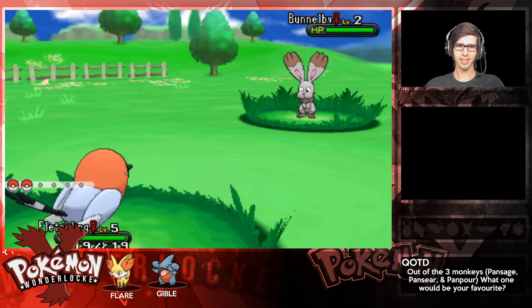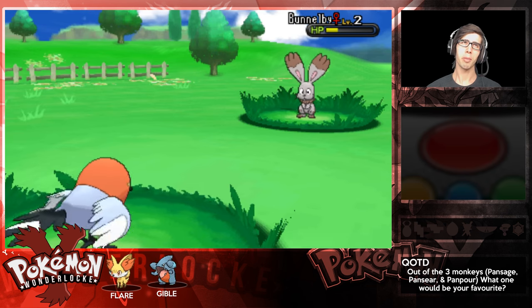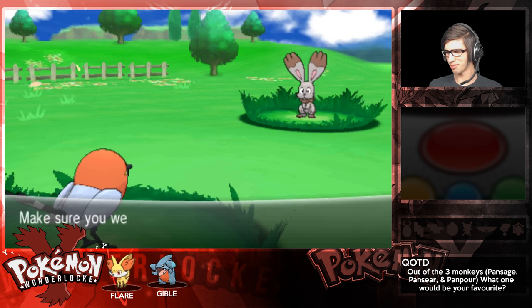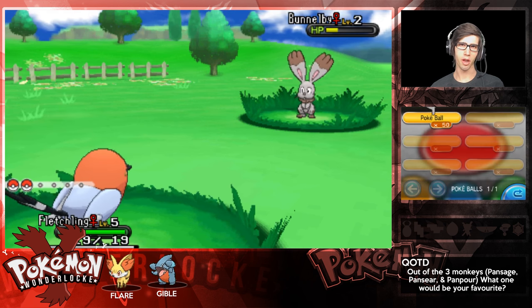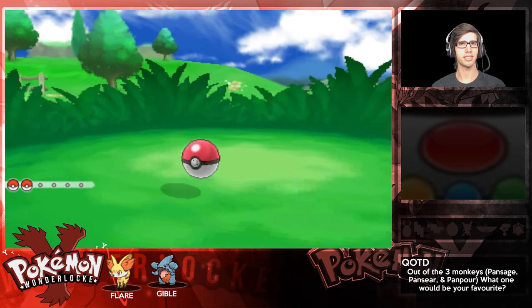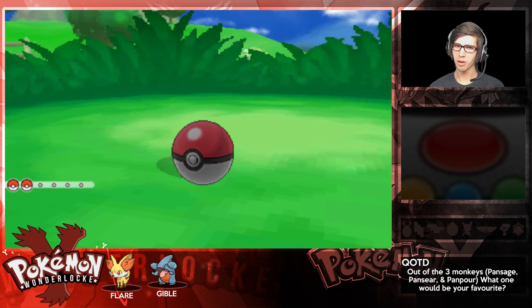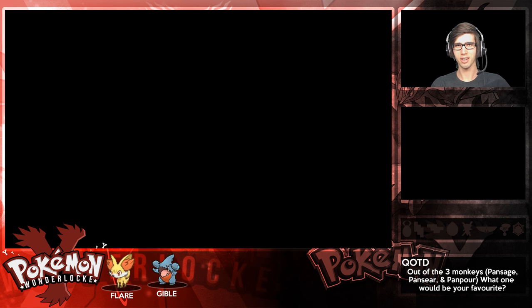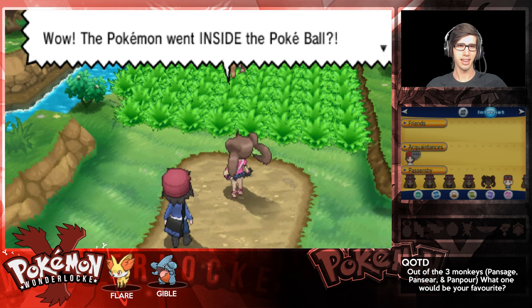A little level 5 Fletchling! It's strange - I remember back in Gen 2 how they didn't even weaken it, it was dead set just throw a Pokeball and off you go. So we're going to try to keep these episodes to a maximum of 20 to 30 minutes long, and I want to have at least two a week - I really want to push for three, but two a week should be almost guaranteed.